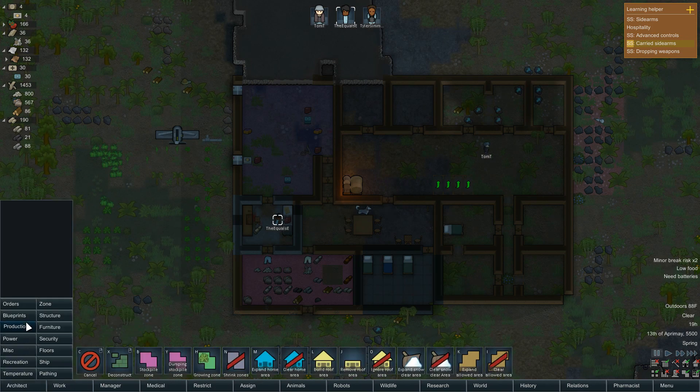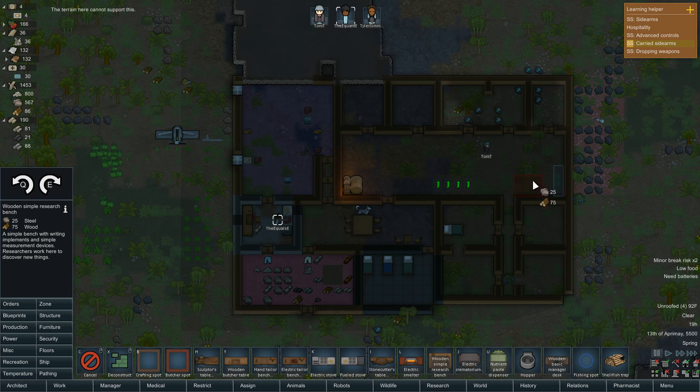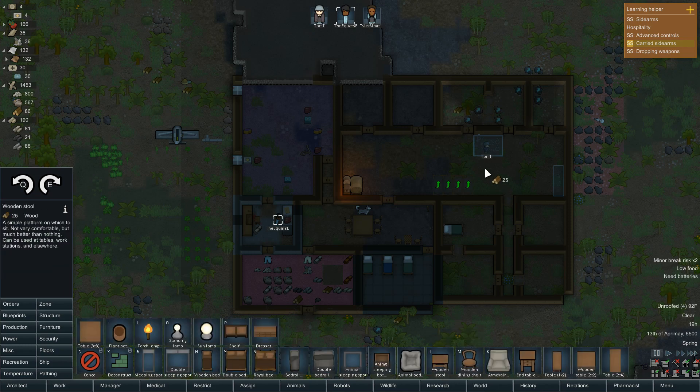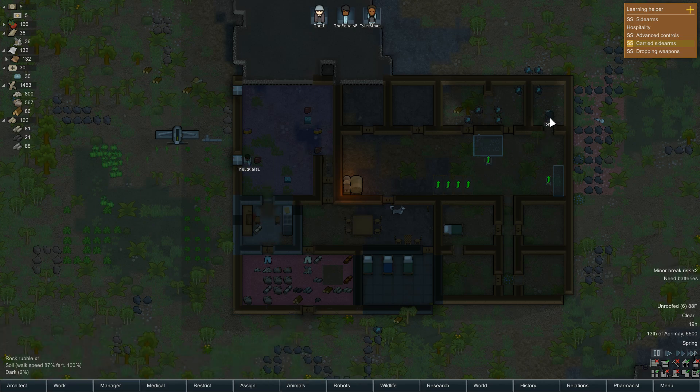I do want to try a manager's desk — we will put that here. Research bench. Why can I not put that right there? I can put it right there. Stool — I want that to be at least normal, and that one to be at least normal.